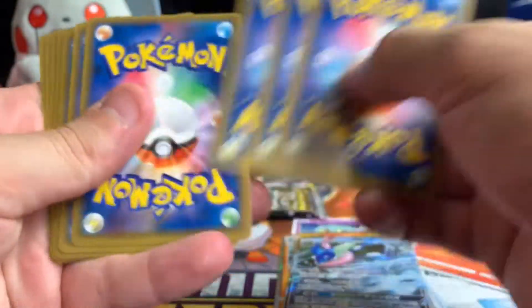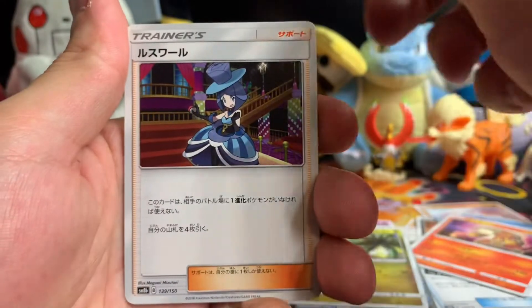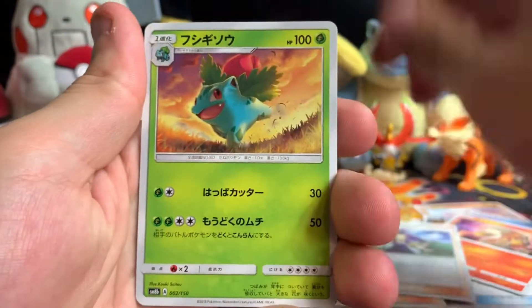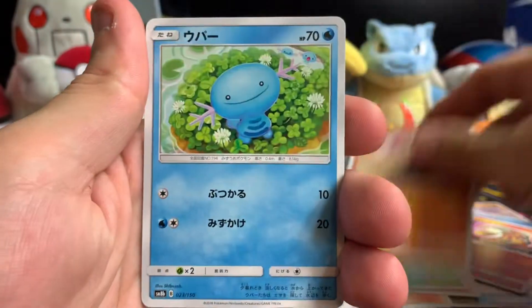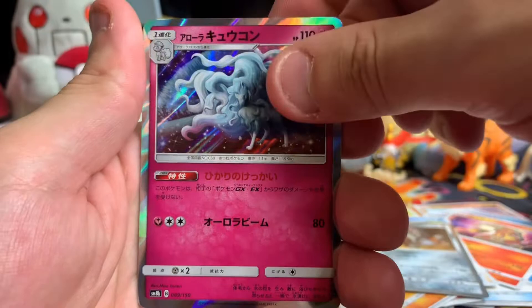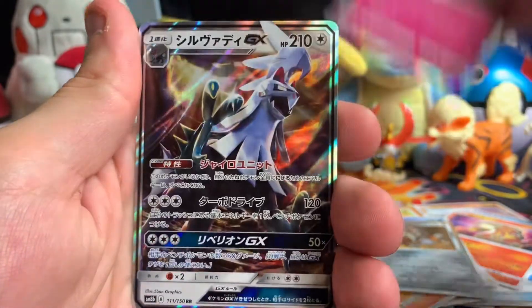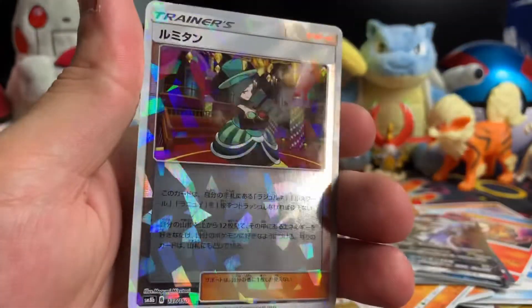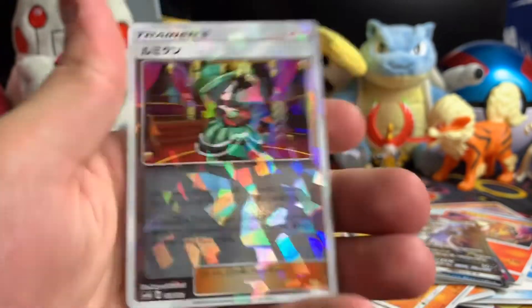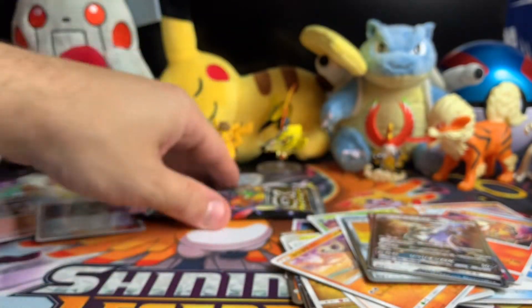Three to the front, flip it around — we got an Alolan Exeggutor, Acerola I think, Ivysaur, Cubone, Wooper, Heatran, Alolan Ninetales, the Valerian and — Magearna I think — Magearna shattered. Don't think I have that one yet.